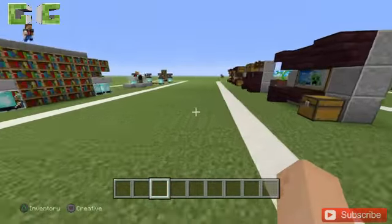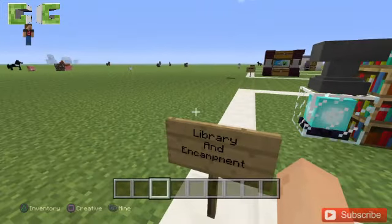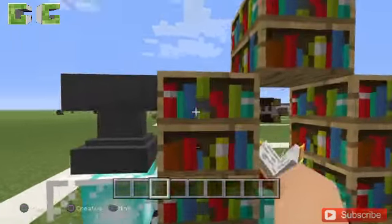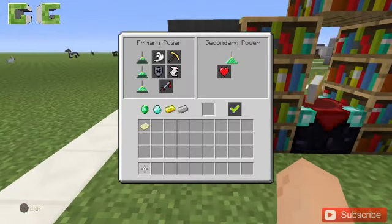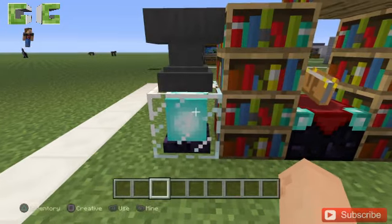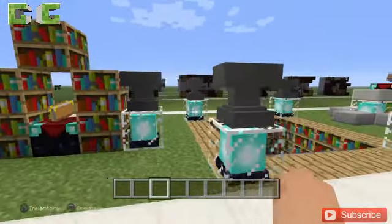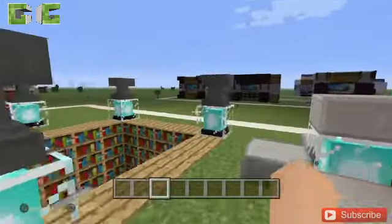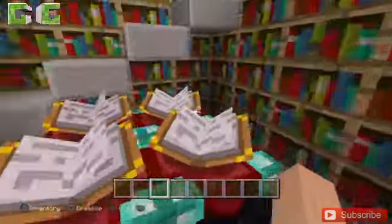Now moving on to the library and enchantment section. Here you have little book piles and an enchanting table. There's also a beacon, which works well for this library theme. This one could be like a secret room in your home — press the button and it opens right up.